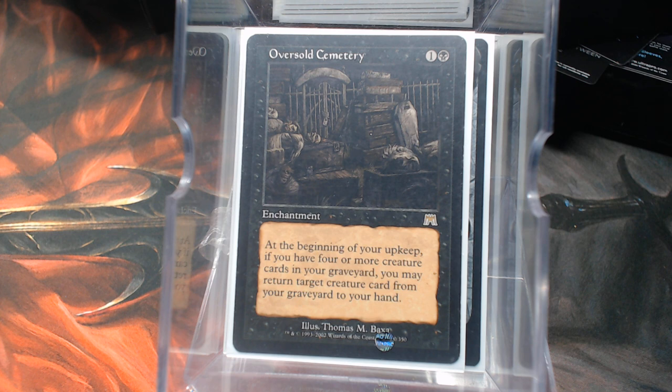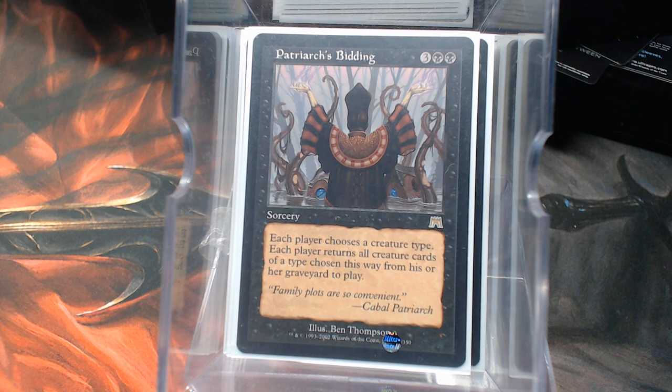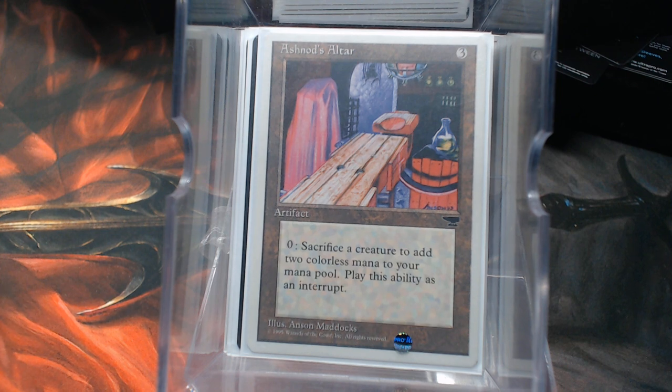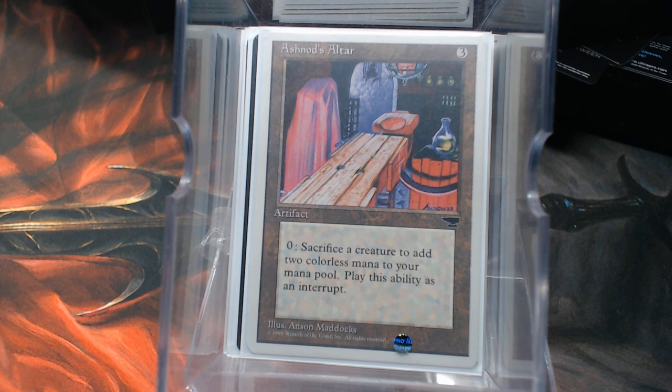Oversold Cemetery: at the beginning of your upkeep, if you have four or more creature cards in your graveyard, you can get a rat back. Or you can just get all of them back with Patriarch's Bidding. The synergy between Patriarch's Bidding and Ashnod's Altar is great — Ashnod's Altar is also a ramp piece. Especially if you've got your rats down to two, it's kind of a break-even thing. You can sack all your rats for mana to the Altar, then get them all back with Bidding.